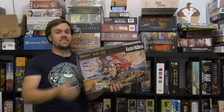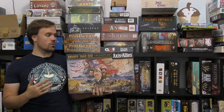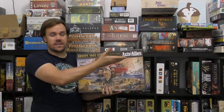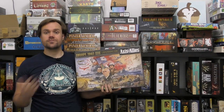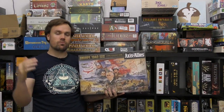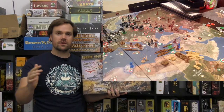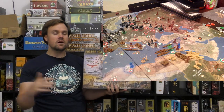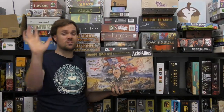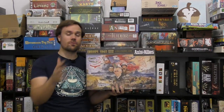At number five, I've got Axis and Allies. This is probably one of the original examples of this style of board game, where you have the Axis powers and Allied powers during World War II. This basically steps it up from something like Risk, where you've got a lot more different units, a lot more political intrigue and negotiation amongst the team members, as well as between the two sides — that brinkmanship of when are they going to attack, how, and where.